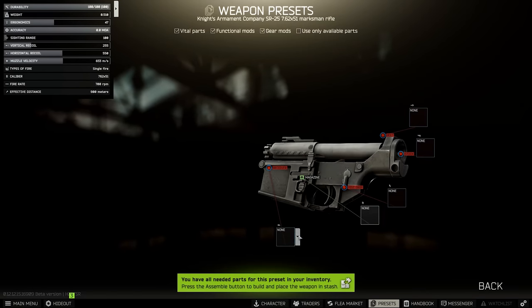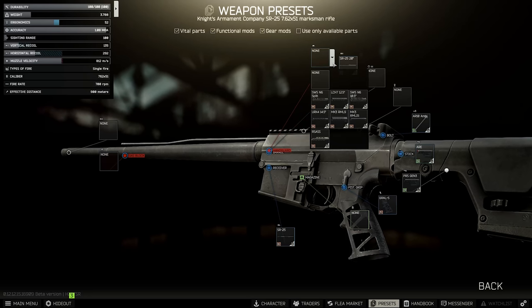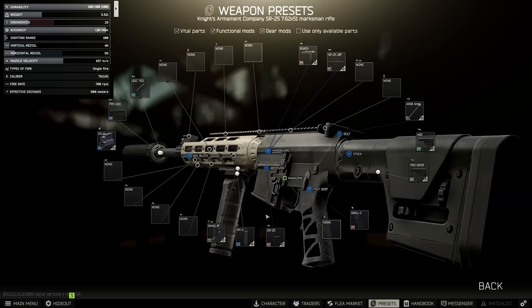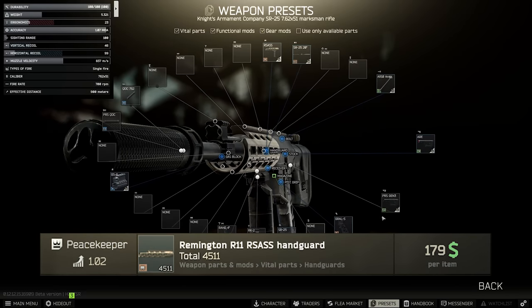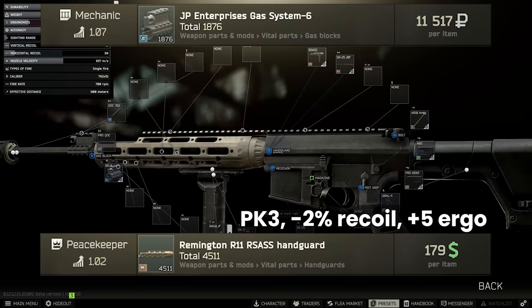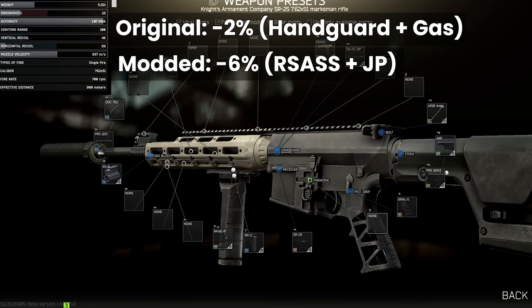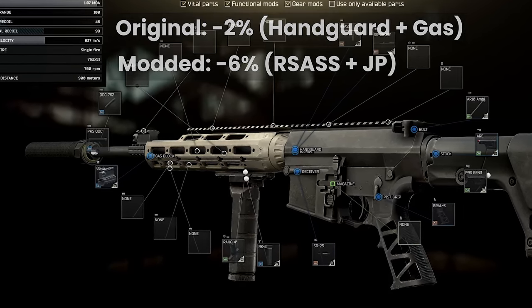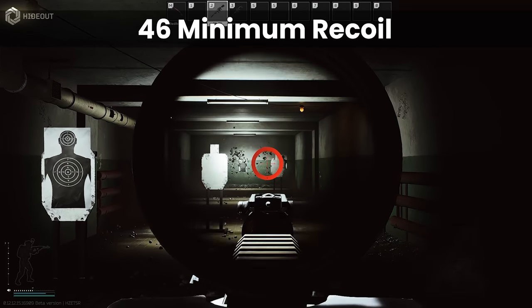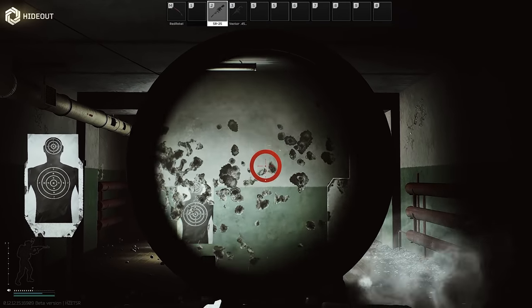The absolute lowest recoil you can get to is 46, which as usual requires level 4 traders, featuring the longest barrel at 20 inch, the Knight's Armament Muzzle Brake Kit and Suppressor combo, and some old favourites — the RK2 foregrip and the PRS Gen 3 stock paired with an advanced tube. One interesting thing to note is that the RSAS handguard was made compatible with the SR and removed from the M4 recently. This makes it the best handguard for the weapon and allows you to attach the best gas block — the JP Enterprises Gas System 6 — with a minus 4% recoil reduction. That's a nice jump from minus 2% to minus 6% overall using the RSAS and the JP. So the lowest recoil build gets to 25 ergo and 46 recoil, but clearly this is very expensive, requires high level traders, and the ergo is not amazing at only 25.